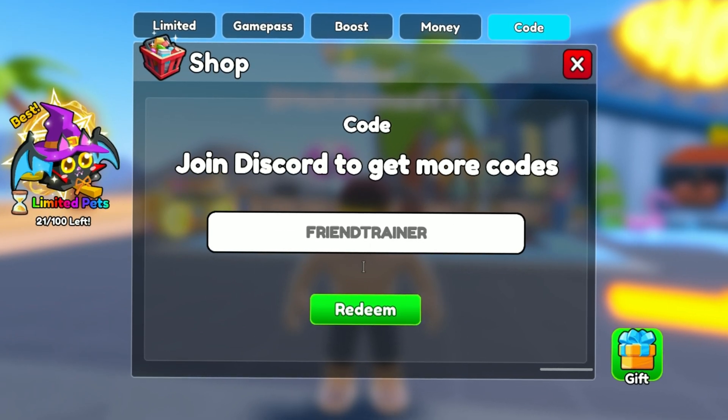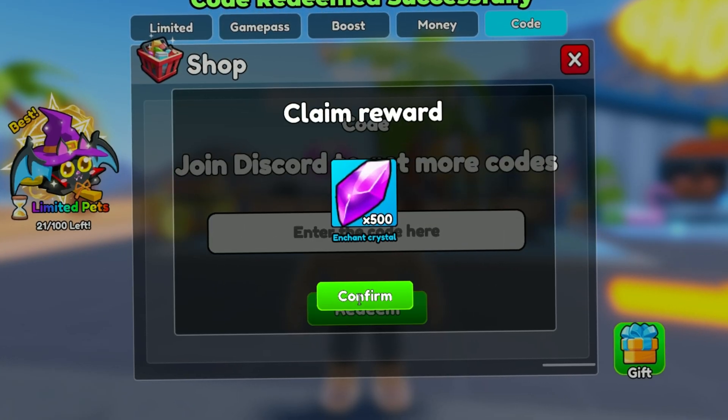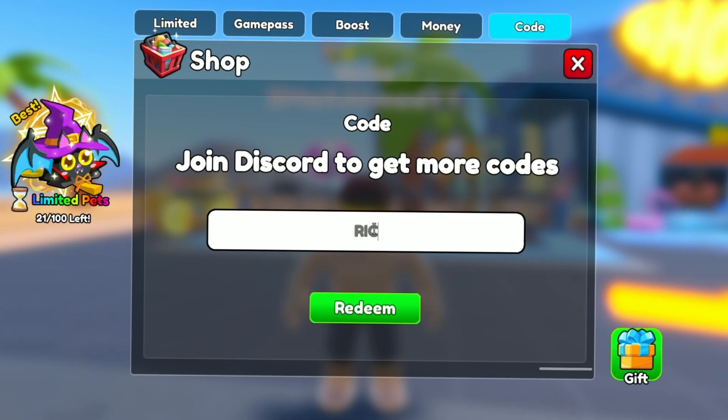The fourth code is 'friend trainer'. Let's see what we get from this code — it gives you 500 enchant crystals.